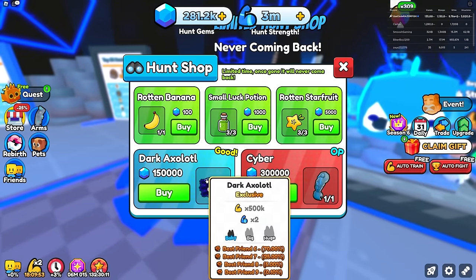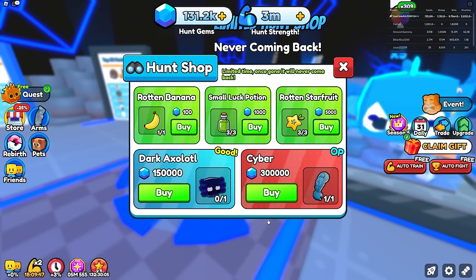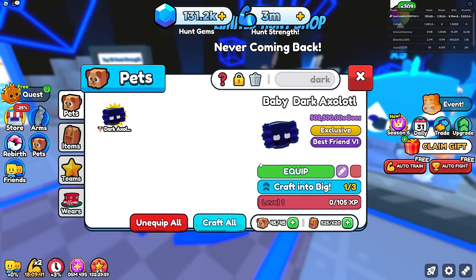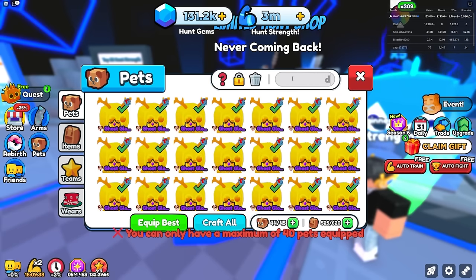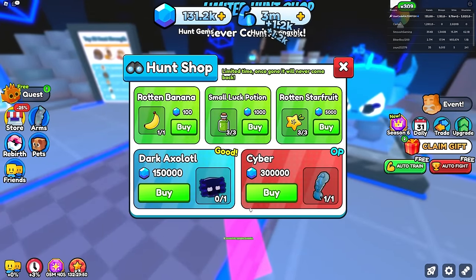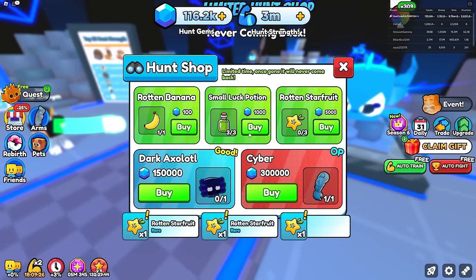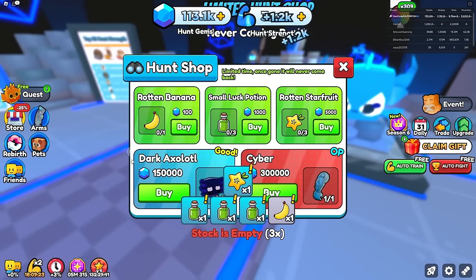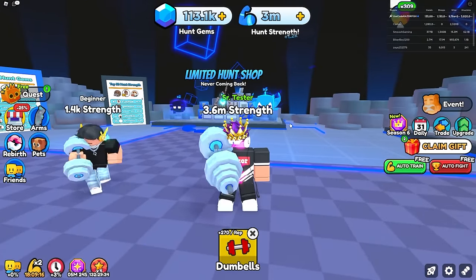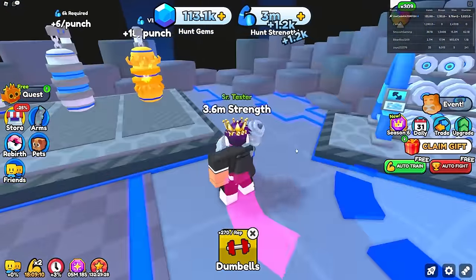I got a lot of hunt gems, and apparently everything in the shop just restocked — not sure how, maybe from leaving and rejoining. Buying the dark axolotl right there. Unequipping something to make room, equipped the dark axolotl — and now I get even more strength every time, which is pretty sick! With leftover gems I'm just buying everything else from the shop — the Ryan banana, luck potion, star fruit — literally getting everything.